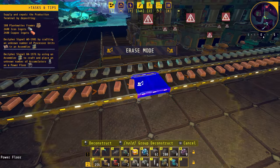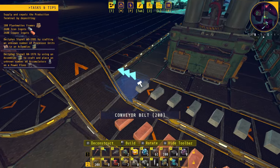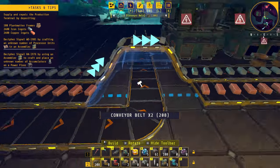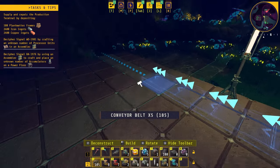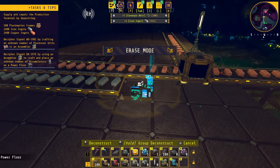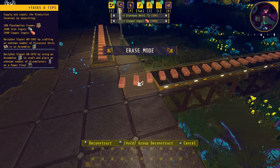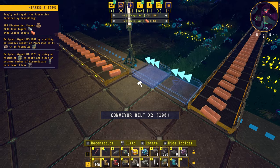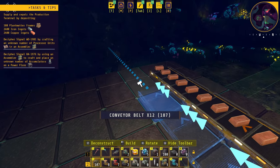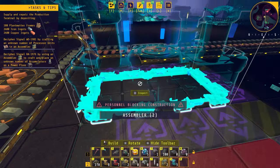The best way to do that is to clear these belts, bring a belt down, and hop over. For the mechanical components we're going to bring the copper line all the way down here. We'll make some room to bring the iron belt over there, and modify how the copper line gets brought to make room for the iron. Then we'll place down two assemblers just like this and add some power floors.